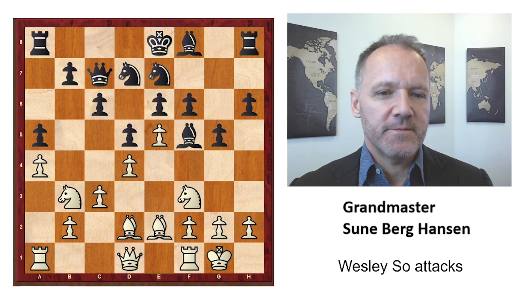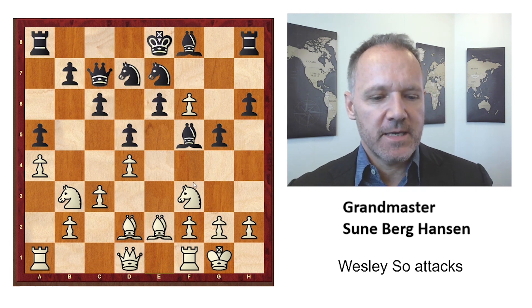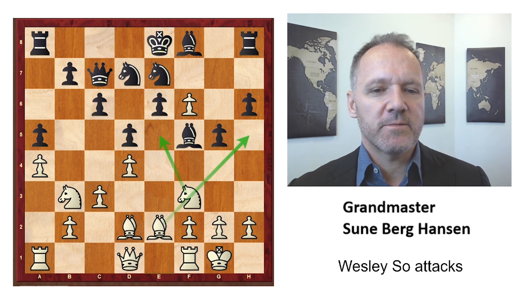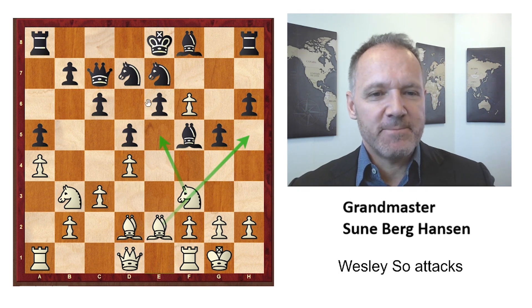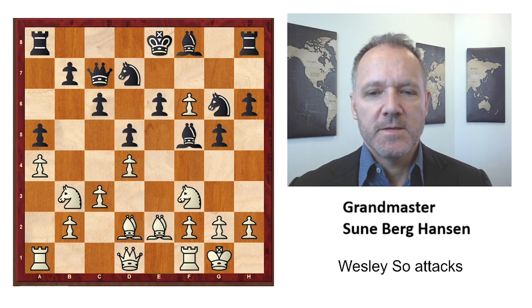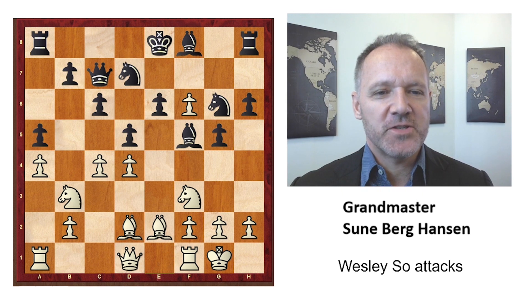So f6 — also very normal — and takes. Of course you don't want to take back because then the knight jumps in, leaving some moves and f4 can come, and black's structure looks really bad, especially this pawn which is a problem. Knight g6 — also normal. White starts to attack; he has to open the position. Black has made many pawn moves and is not very solid, but he does have some superiority in the center and some nice pieces.